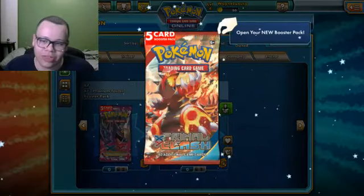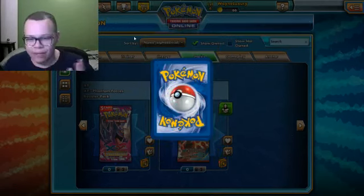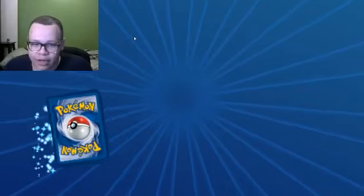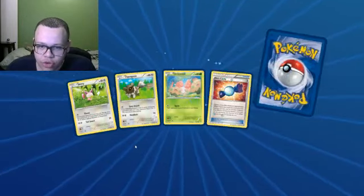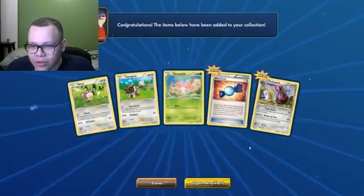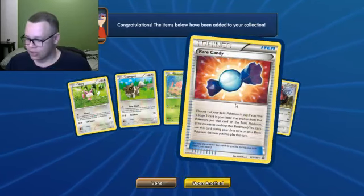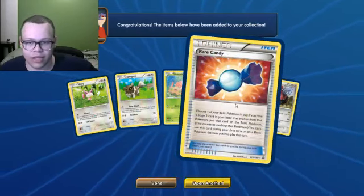Let's open this up. There's a Fighting Pokemon on the front, so it's a Fighting pack, which is a little bit random. So we're going to see what we pull here. A whole lot of nothing at all. The Rare Candies are semi-decent if you have a lot of Stage 2 evolutions. Luckily, I do have a few.